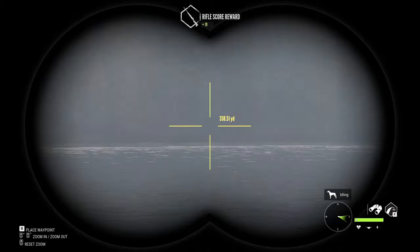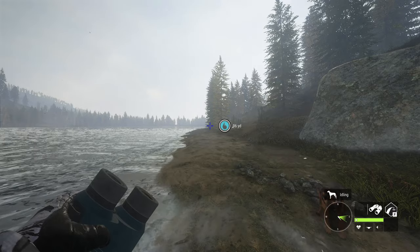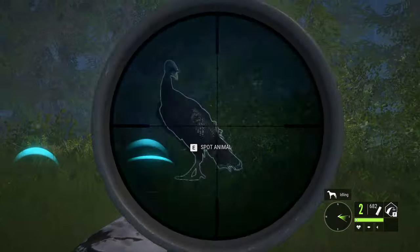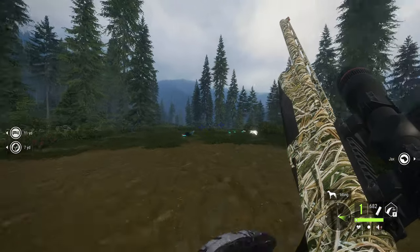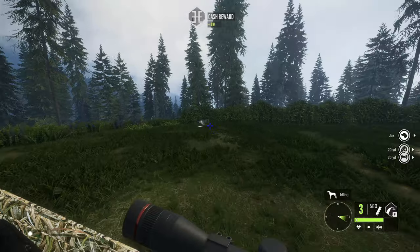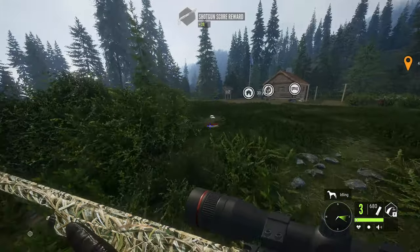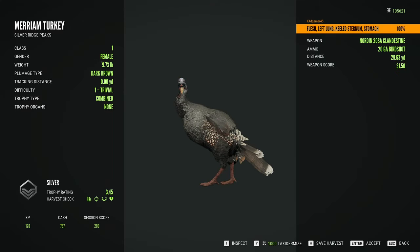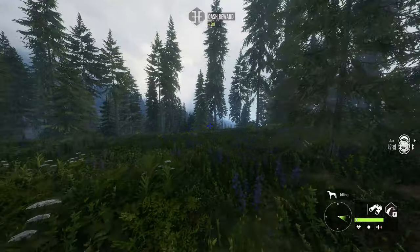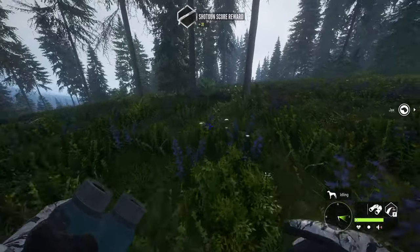Now we're going to go hunt with the night vision scope. We're going to test out the new scope on the shotgun — definitely not bad. We got a gold turkey with that one, and then a silver turkey as well. That scope is definitely better for far range, but it's also good for close range.